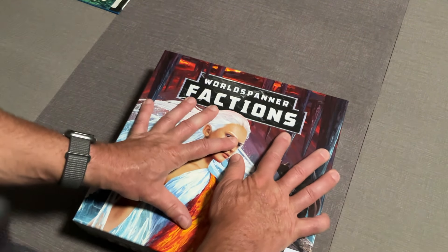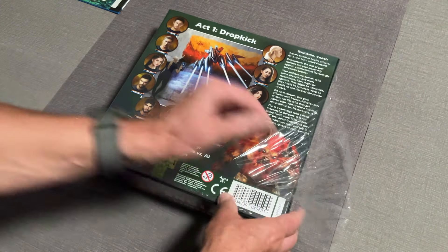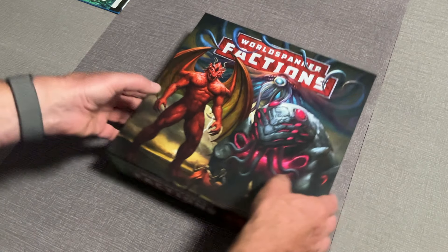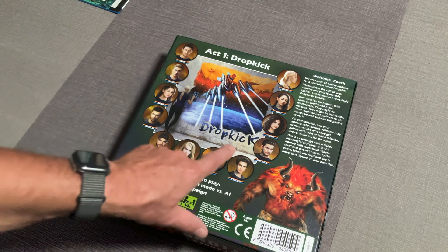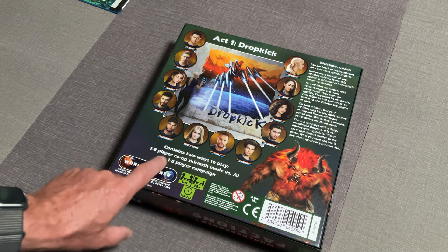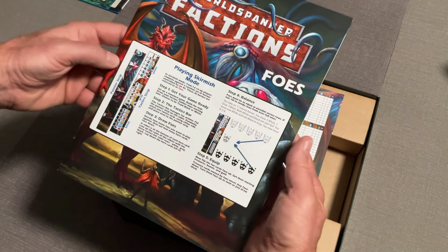That's going to be set two. Now this is the box I am most excited about — set three, Foes. This is going to be our solo and campaign content. I'm going to watch this video back and probably half of it isn't on camera — I'm sorry. But the artwork on this box is just phenomenal. Two ways to play: 1 to 8 co-op skirmish mode versus AI, or 1 to 8 player campaign. This is the box I'm most excited about. Let's see what's in here.